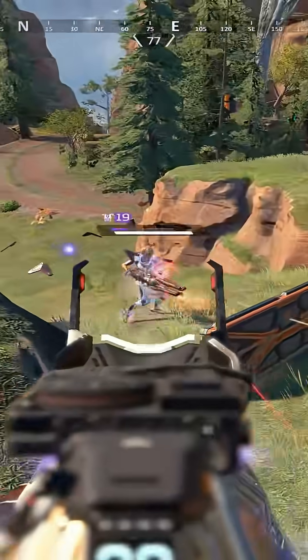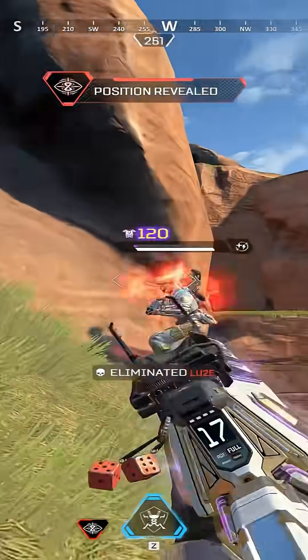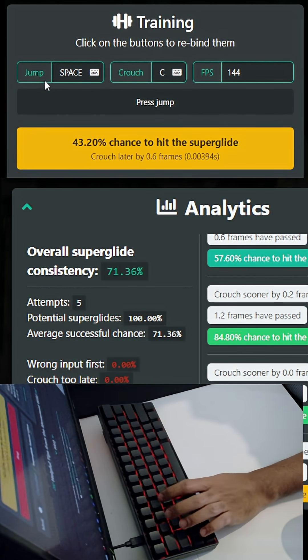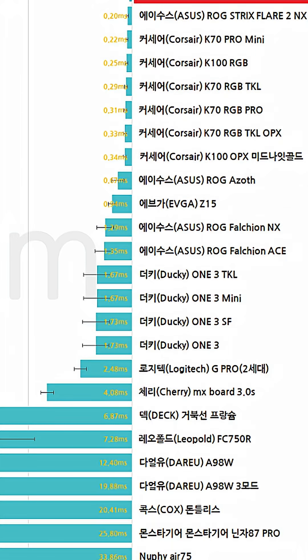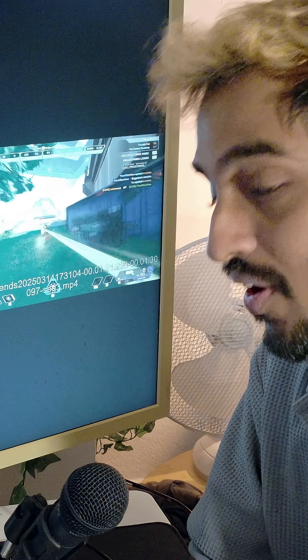So especially at high fps, a super glide with this kind of keyboard is basically impossible. But even without custom actuation points or any of the fancy features, I am able to hit super glides with about 90% consistency with this 30 dollar keyboard — all because it has analog switches and a much faster scan rate than my other one.